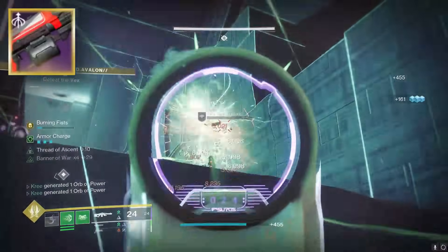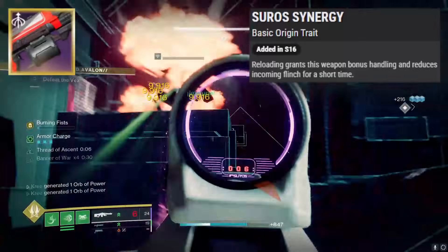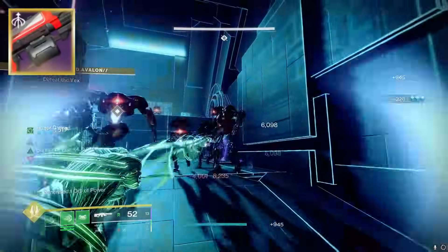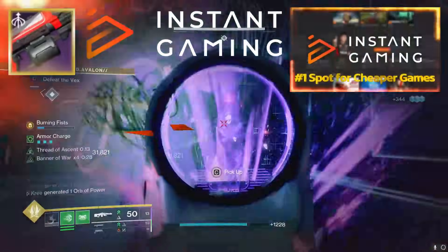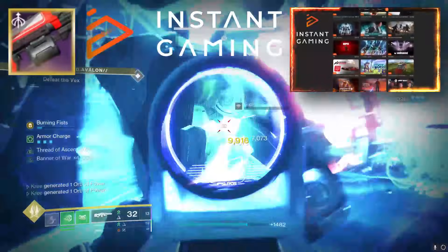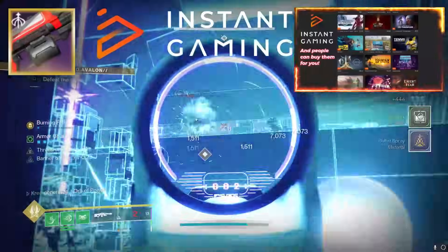This is a Soros LMG, by the way, meaning it has the Soros Synergy Origin trait: reloading grants this weapon bonus handling and reduces incoming flinch for a short time. Also, if you do want to get your games' DLC for a cheaper price, you can always head over to Instant Gaming — it's going to be the top link in the description. Their sole purpose is to save you money on games and those games' DLCs.